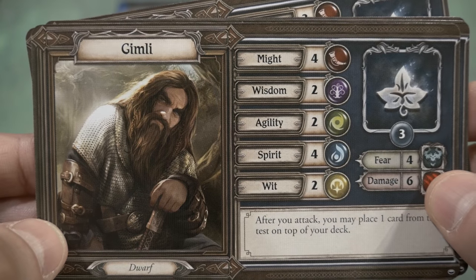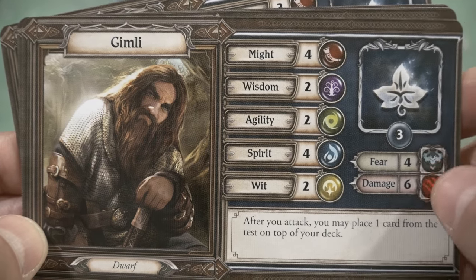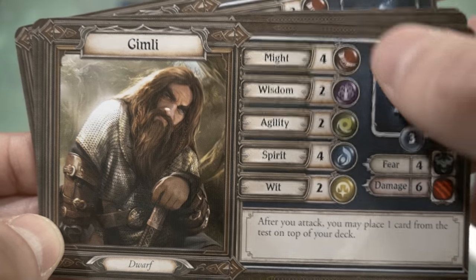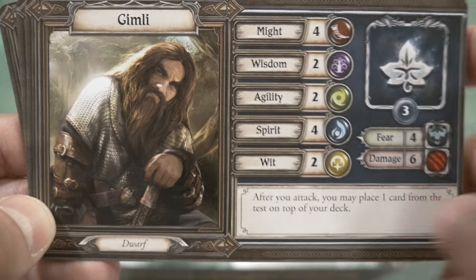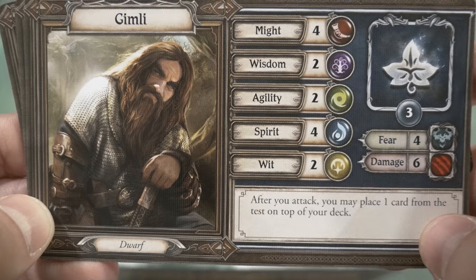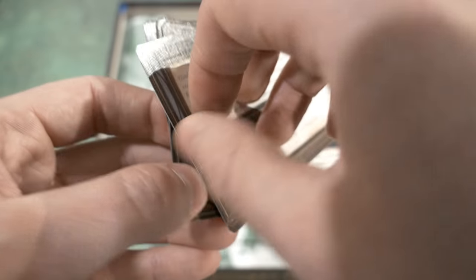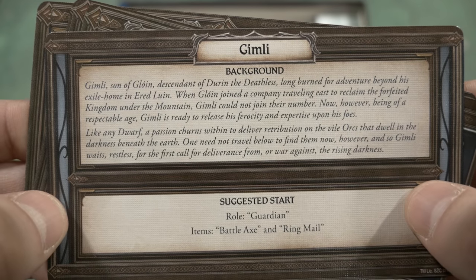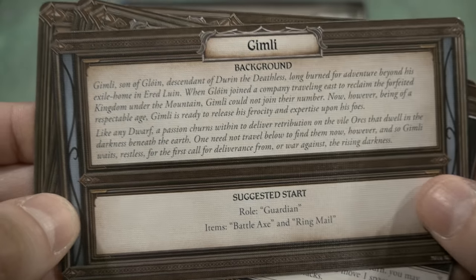Next up is Gimli — another very familiar character. His card shows a section for Fear and Damage values. His special ability says: after you attack, you may place one card from the test on top of your deck. Flipping it over gives an in-depth view of Gimli's background, suggested role, and suggested items to start with.